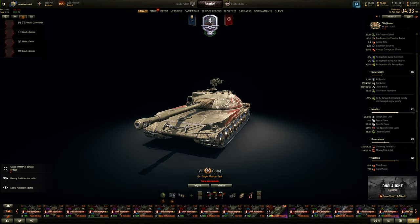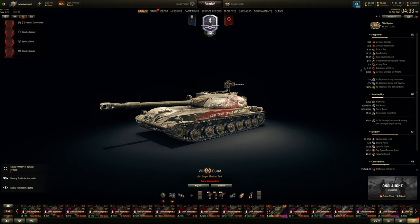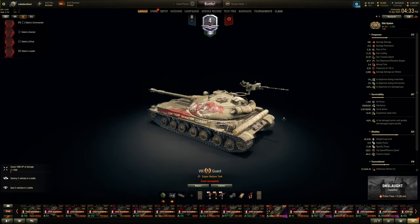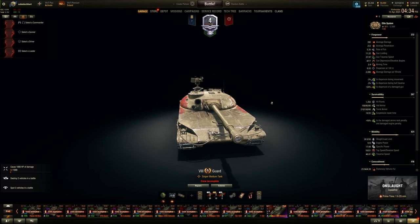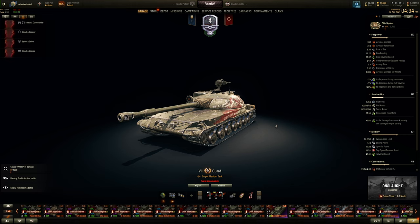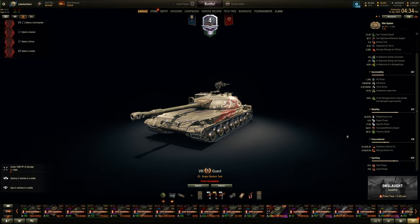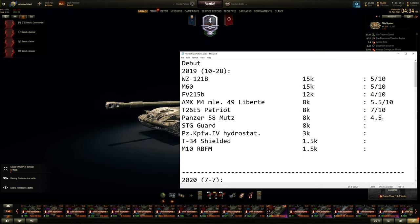The SdKfz Guard is better than the Mutz because the gun performs a little better due to alpha damage. The downside is it's not as mobile. It collects dust nowadays; I rarely play it compared to something like the 274A if you want alpha. It's categorized as a sniper. The 122mm does pack a punch, DPM is still not crazy, camo is better than average, view range slightly below average. About 5 out of 10.